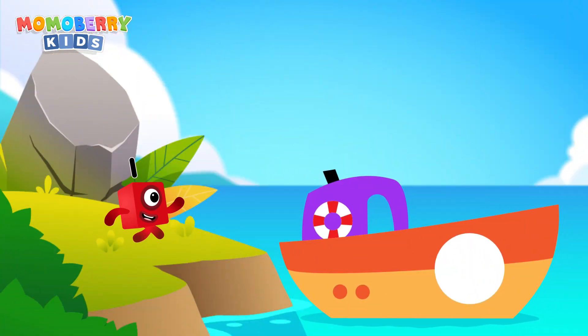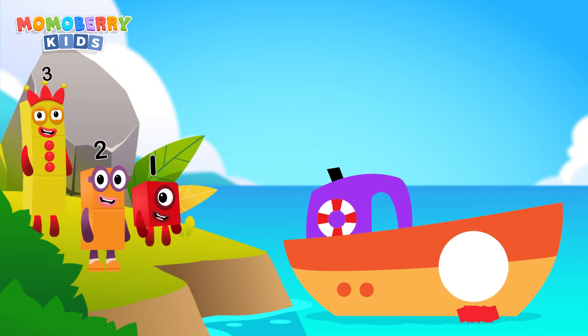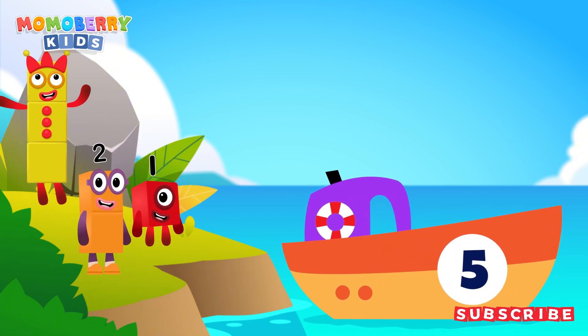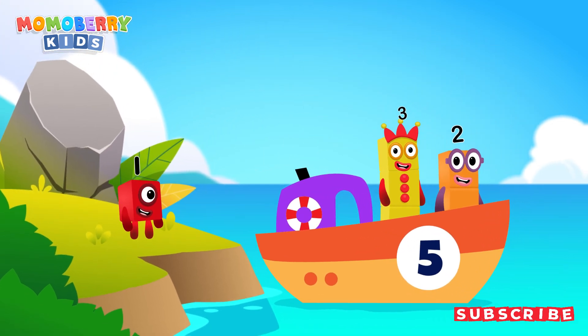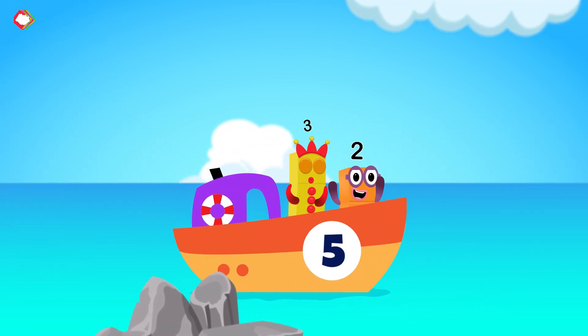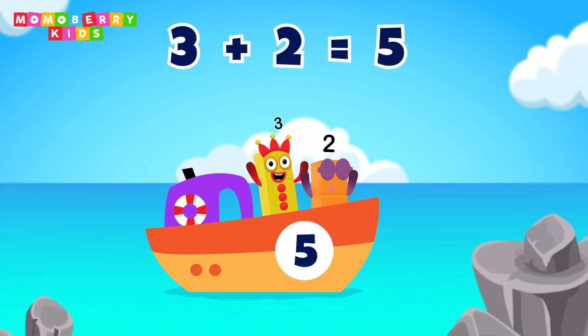Add the number blocks into the ship according to the number given. We get the answer on the other side of the island. We keep the number blocks in the middle and use them to make two! One plus four plus four equals five! Three plus two equals five!